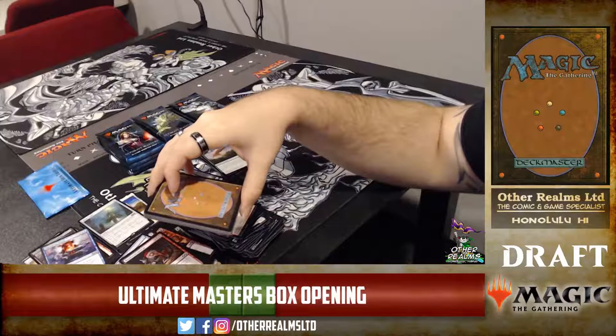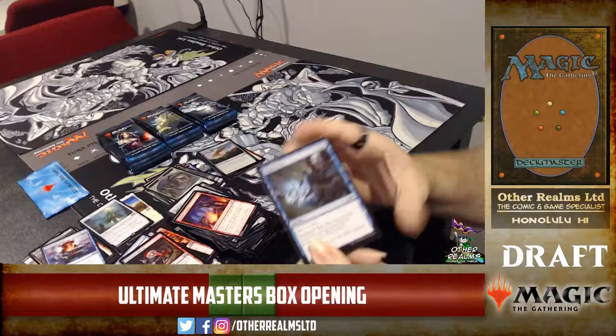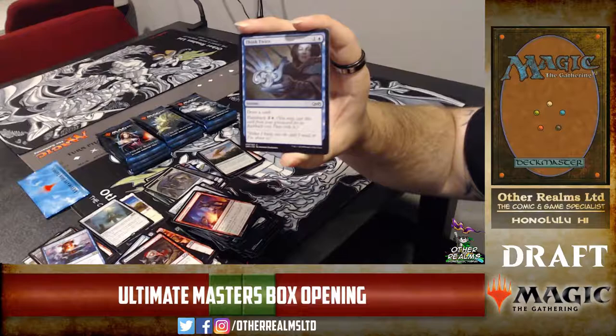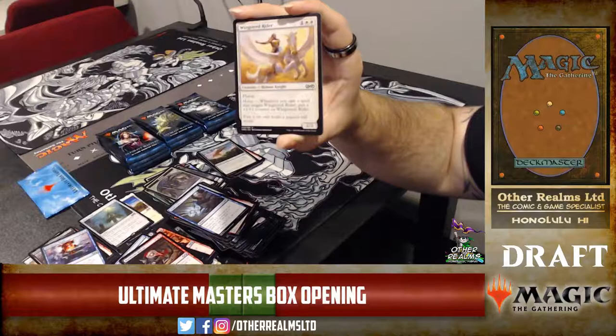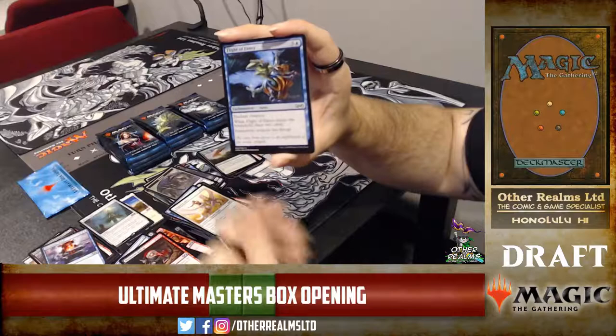I think we're kind of at the point where Blazing Shoal could probably be unbanned. Fatal Push exists now. Think Twice — our second one so far. Two mana draw a card, three mana flashback draw a card. Another Wingsteed Rider. I think Think Twice still sees play in Young Pyromancer decks.